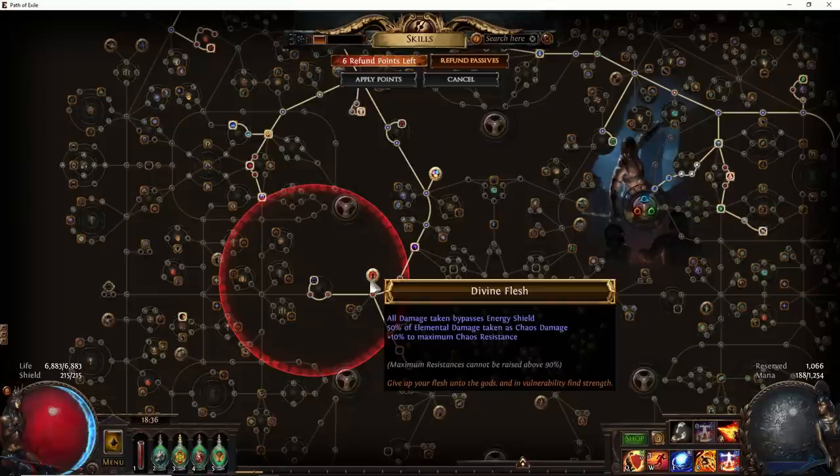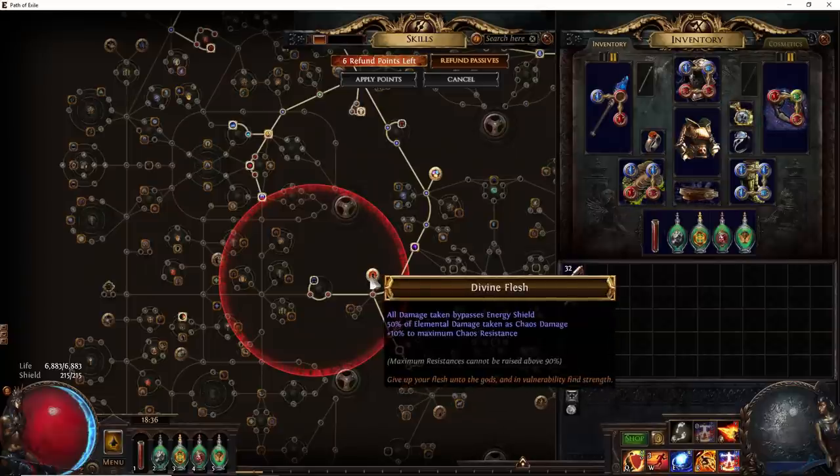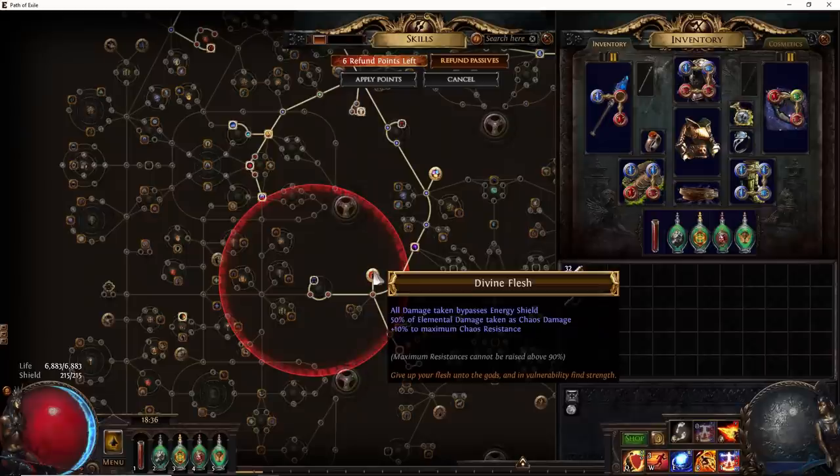On the tree I have Divine Flesh, which is a very important notable. This allows us to take 50% of our elemental damage as chaos, meaning 50% of our Righteous Fire degen is taken as chaos — which is a good way to mitigate the degen as well as damage in general. A lot of elemental damage gets completely mitigated with Divine Flesh and it's very strong defensively. It makes a lot of boss fights less threatening, especially fights involving penetration, because Divine Flesh converts something with 25, 10, or 15 penetration — that penetration is completely negated from the portion taken as chaos. For example, Shaper balls have penetration, but 50% of that damage won't penetrate your resistance because you're taking it as chaos rather than cold damage.